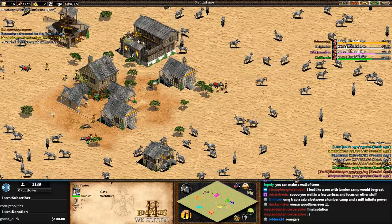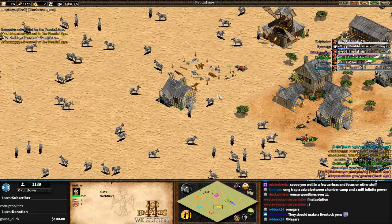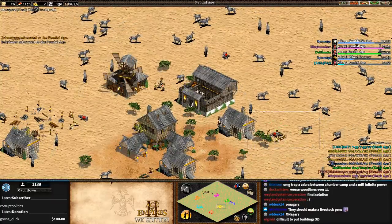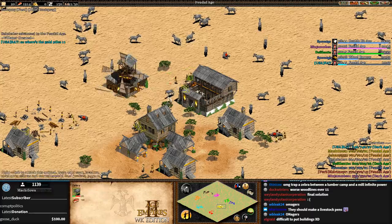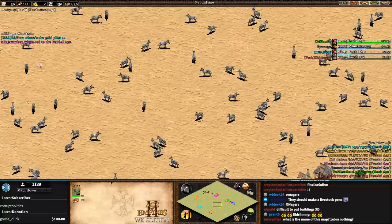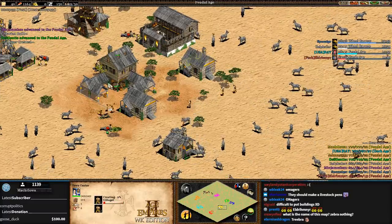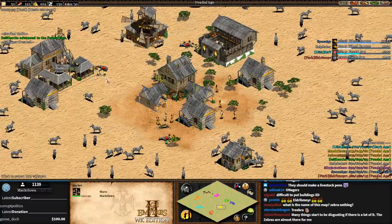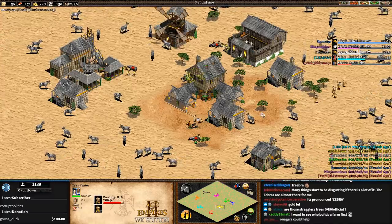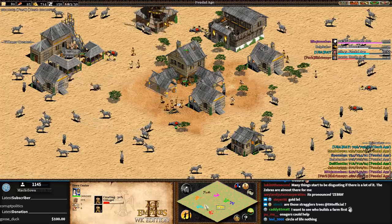Look at Matchlawa - the way he's killing his zebras, he's blocking off his entire base. It's going to be so hard to function with all those trees in the way. If you keep tasking lumberjacks back to the same tree or zebra and don't hunt the zebras in the center, you should be able to maneuver. If you kill them with a military unit they might not turn into trees, so maybe later you can clear out a substantial area.